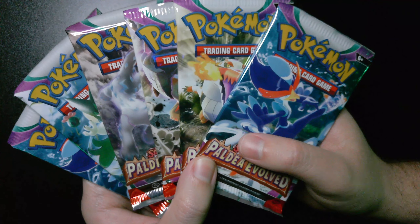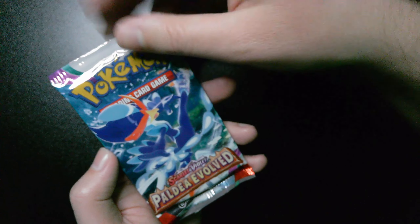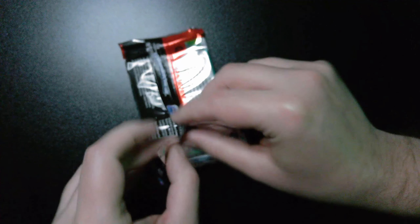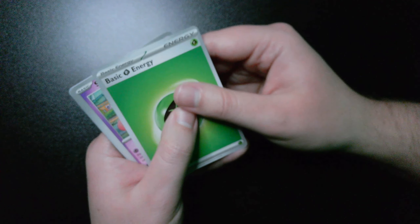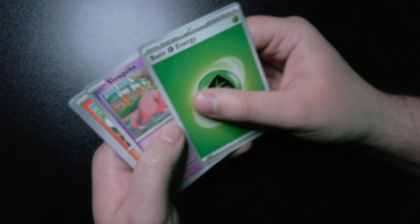Welcome viewer, we got six Paldea Evolved packs here — let's get straight to them. We've got a Quaquaval pack up first. It'll be hard to top the last video with the three hits and the gold card that I pulled — Skeledirge, or however you want to say it. I'll be keeping those code cards until I get to a thousand subscribers. We're getting a good number of them now. That's three booster boxes and two elite trainer boxes in total.